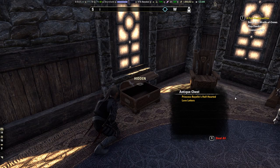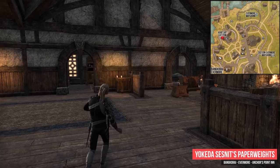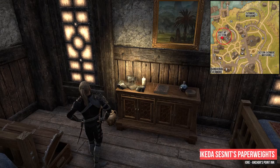The next object is in Bangkorai. You have to visit the Angus Point Inn in Evermore. Go upstairs and enter the Bedroom on the right side. There you will find on the chest of drawers the Yokeda Sessnitz paper rights.